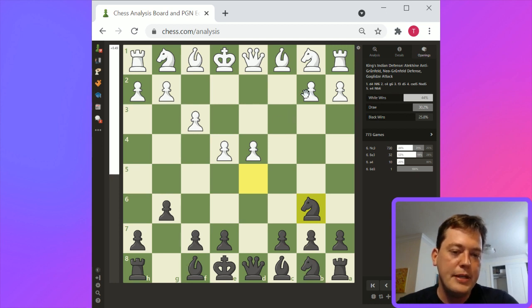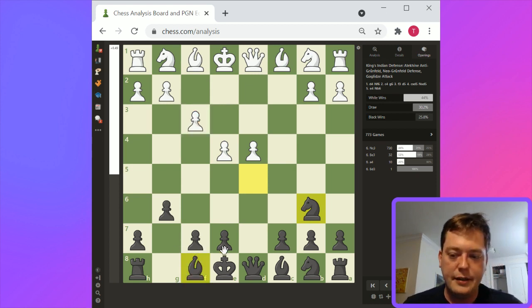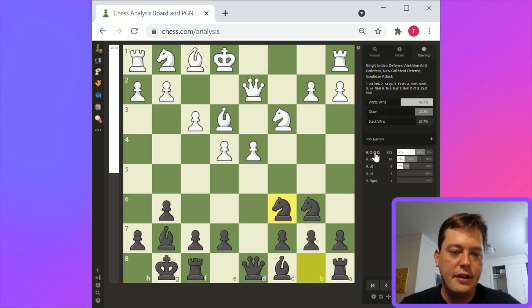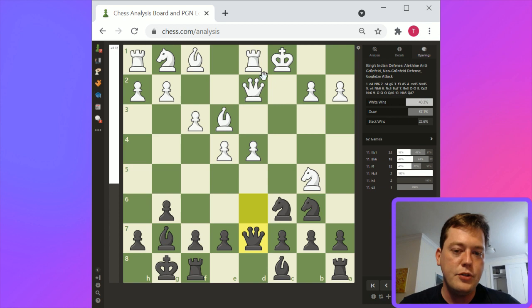The f3 is somewhat compromised because this knight is blocked from its most primary square. But bishop g7 — yeah, I'd look at knight b6 and then knight c3, bishop g7 and bishop e3, castles, queen d2, and knight c6, castles, queen d6, knight b5, queen d7. It's a little bit unusual to see white castling queenside in any kind of Grunfeld opening.